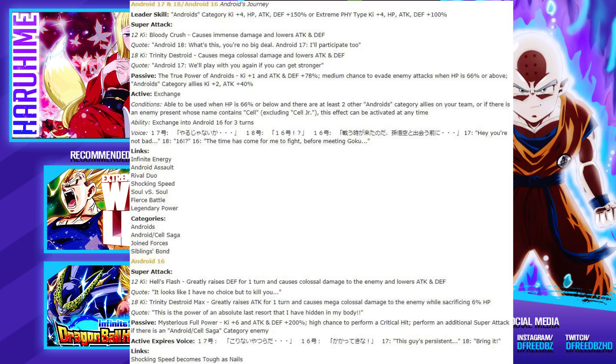The 12 key super lowers attack and defense, and the 18 key super also lowers attack and defense. The condition to exchange into just 16 has two parts: it can be used when HP is 66% or below and there are at least two other Android Category allies in your team. The other condition, or an alternative, is if there is an enemy present whose name contains Cell, excluding Cell Juniors — this can be activated at any time. So turn one, if you're versus a Cell, you can literally exchange. The exchange into 16 only lasts for 3 turns, so be very careful with that.